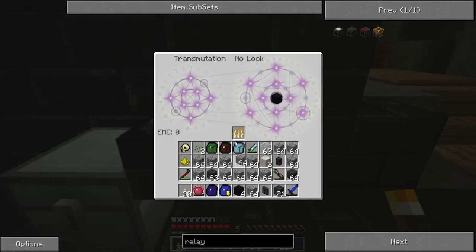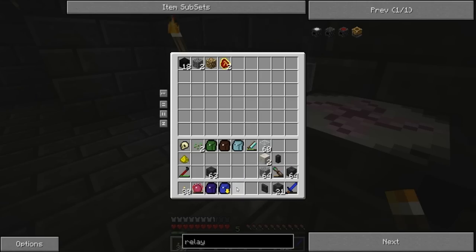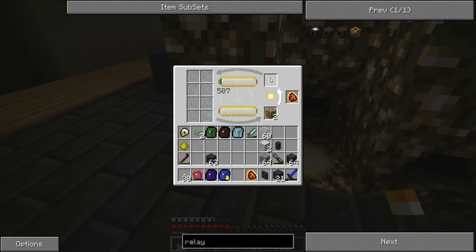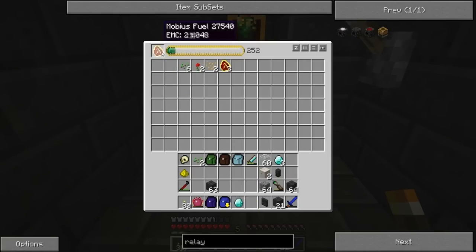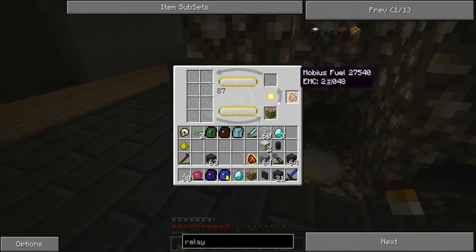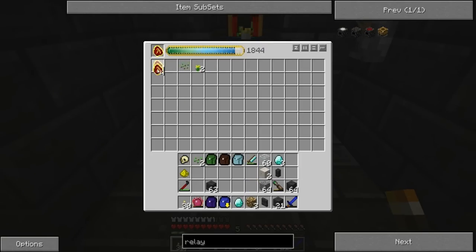So I can just burn that, like so, and obsidian — perfect. Now I should have enough. This is a process that takes forever, literally forever. I wonder if I can target fuel. Yes, I can — interesting. I'm sure not gonna need my energy collectors anymore. I'm going to let that one upgrade though. No need for them to collect for that if I can make the fuel.